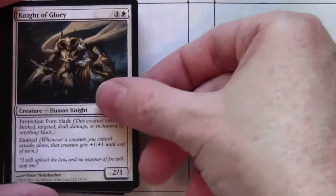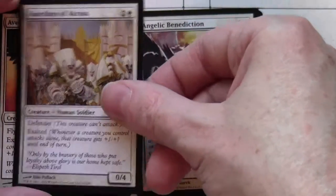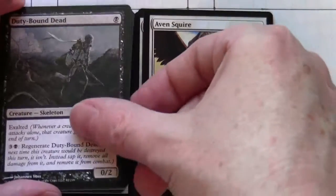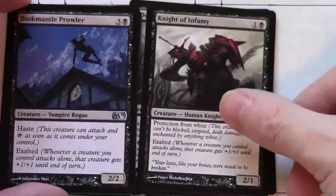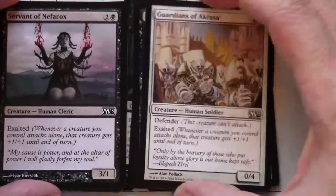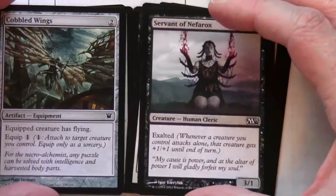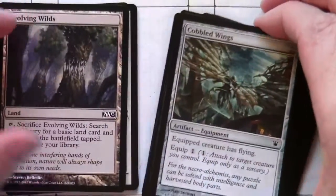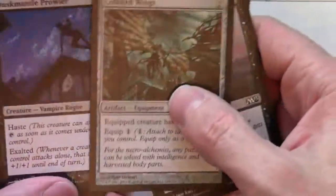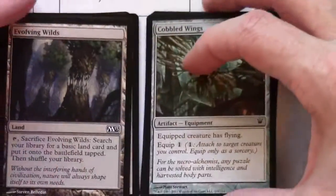Next Evolving Wilds. Third group: Knight of Glory, Angelic Benediction, Guardians of Akrasa, Haven Squire, Duty-Bound Dead, Knight of Infamy, Duskmantle Prowler, another Guardians of Akrasa, Servant of Nefarox. Several of these have exalted on them — Cobbled Wings. Actually they're all exalted, so this is a black-white exalted strategy or archetype.